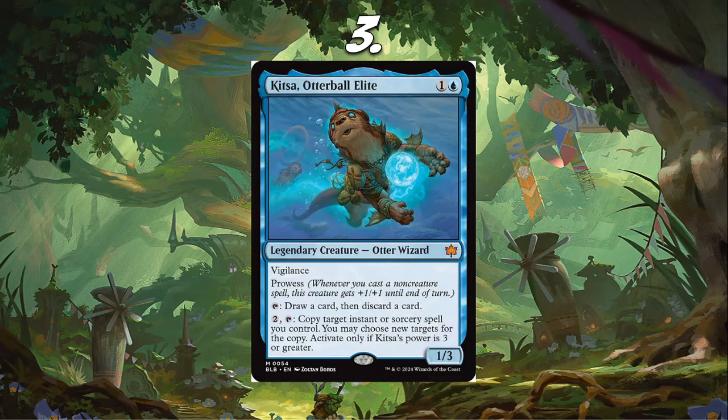Multiple reasons why I think this card is good. One, a Prowess super-aggro deck would maybe want something like this. Number two, it's a Wizard — again, Wizards' Lightning and everything. It synergizes with Kitsa really, really well, which is not nothing. The third reason: being able to copy an instant or sorcery is just kind of nuts.